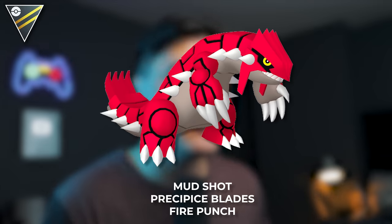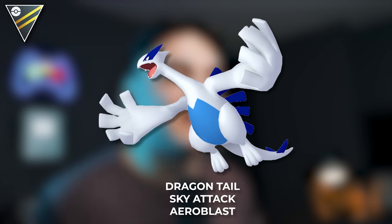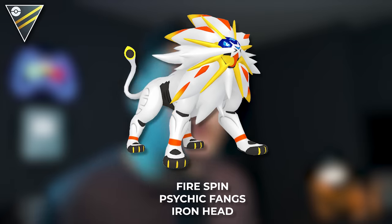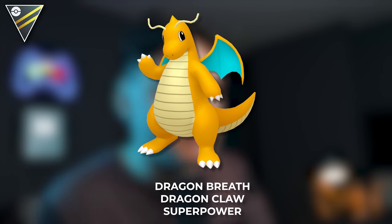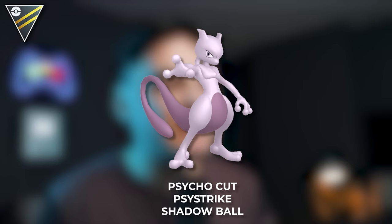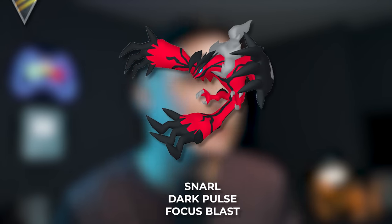For the Master League Pokemon you could have on your team: Groudon with Mud Shot, Precipice Blades, and Fire Punch; Lugia with Dragon Tail, Sky Attack, and Aeroblast; Giratina Altered with Shadow Claw, Dragon Claw, and Ancient Power; Solgaleo with Fire Spin, Psychic Fangs, and Iron Head — a good core breaker there; Dragonite with Dragon Breath, Dragon Claw, and Superpower; Zacian with Quick Attack, Close Combat, and Play Rough; Mewtwo with Psycho Cut, Psystrike, and Shadow Ball; and finally Yveltal with Snarl, Dark Pulse, and Focus Blast.